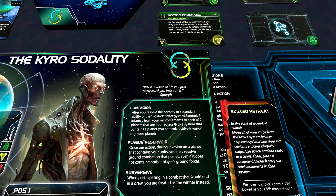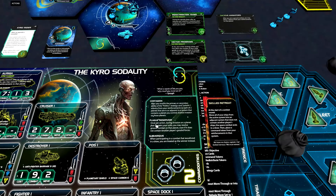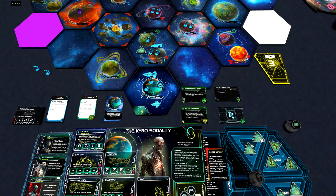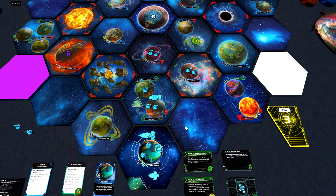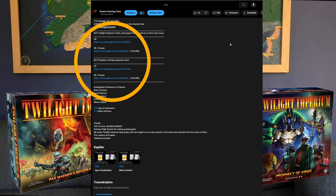And it gets even wilder when we look at Contagion, our first faction ability. After you've resolved the primary or secondary ability of the Politics strategy card, commit one infantry from your reinforcements to each of two planets that are in or adjacent to a system that contains a planet you control. Resolve invasion on those planets. So whenever the Politics card is played — whether by us or another player — we can place one infantry on each of those adjacent planets, use Plague Reservoir to resolve ground combat, declare ourselves winner, and duplicate our infantry. Combined with flying our Dreadnought out with an infantry, we can completely fill out our slice. We started with three infantry and ended the game round with nine, without producing any infantry from our Space Dock yet.